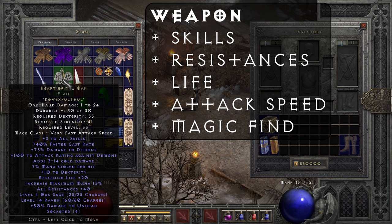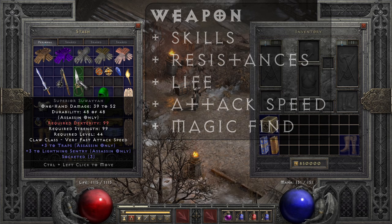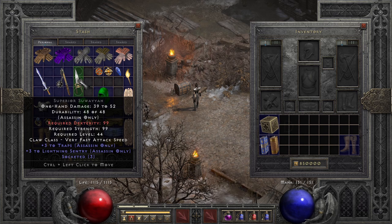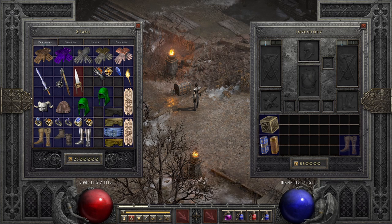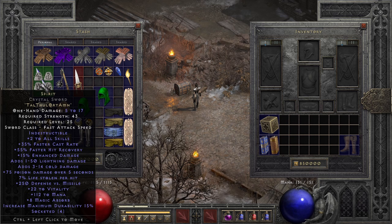Something even more expensive would be a claw that gives a massive amount of plus skills. This example — which is hero-edited, though it can theoretically exist — gives plus six to Lightning Sentry due to plus three to traps and plus three to Lightning Sentry. You can also socket it with runes or jewels to boost resistances or other stats. It's very, very rare, but something like that might be interesting to you. That was it for weapons — Spirit is just all-around very good to start with.